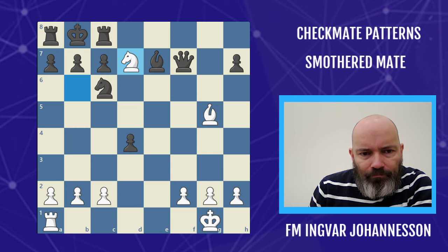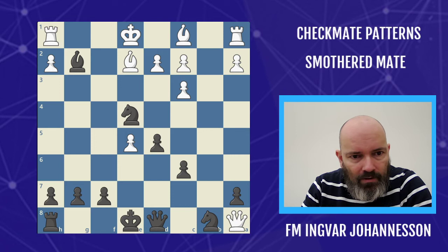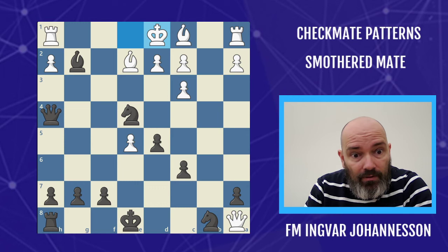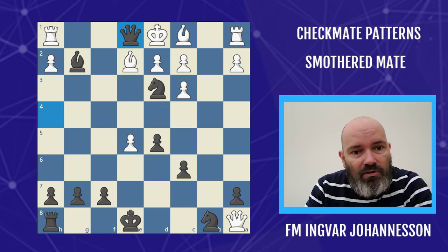This mechanism also happens often in the middle of the board. For that we can look at an example from the great Rashid Nezhmetdinov, whose body of work is quite impressive. He played queen h4 check — the diagonal is open — and the king must go to d1. The knight swoops in, creating a double attack. The bishop is here, but either way, the king is boxed in, suffocated, and we have smothered mate with knight f2.